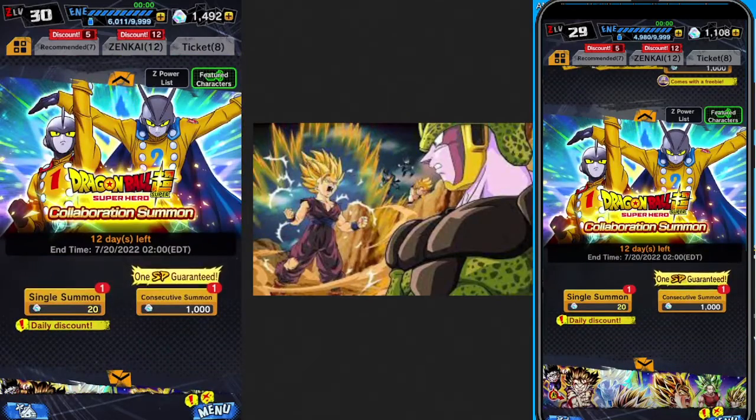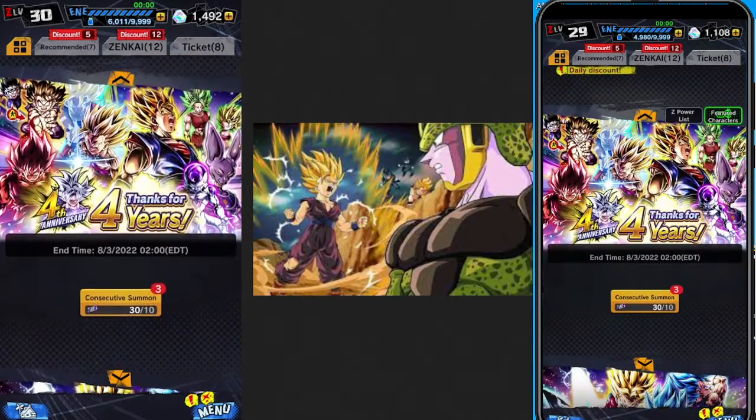We have quite a few of these credit gems and tickets to summon. Left hand side is my paid account, right hand side is my free to play account. Without further ado, let's jump in and see what we get with these summons.